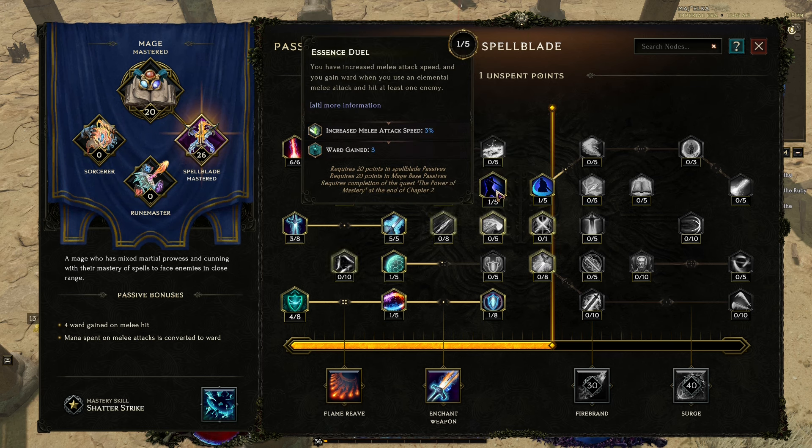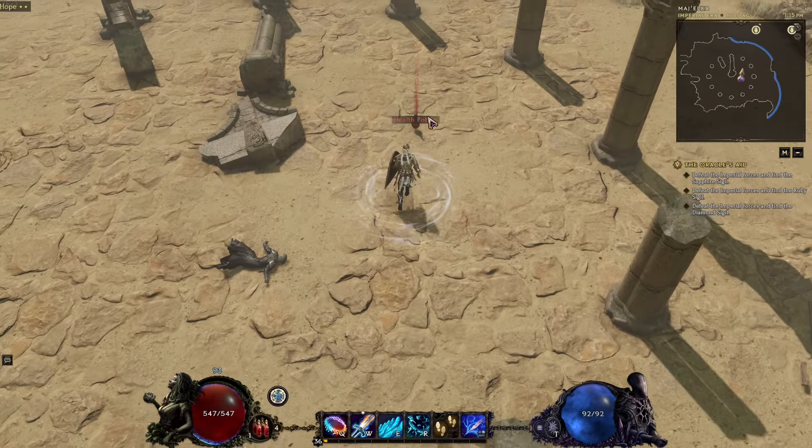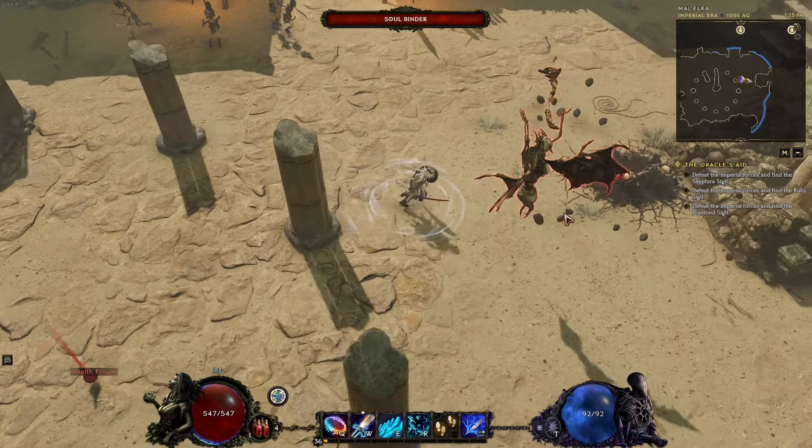With that extra mana regeneration secured, I'm going to invest further into Freezing Aura. Freezing enemies in place is the top priority right now.